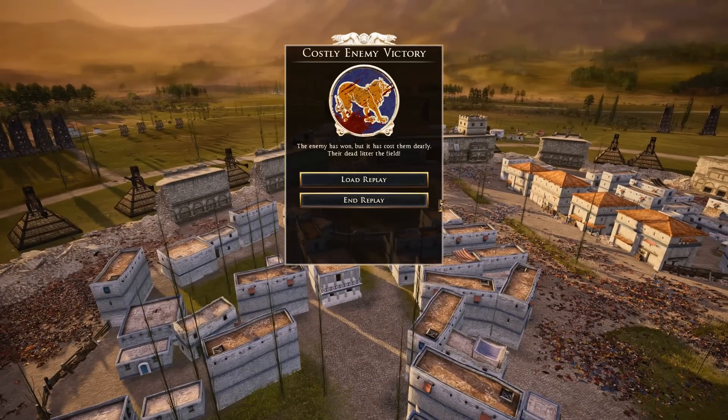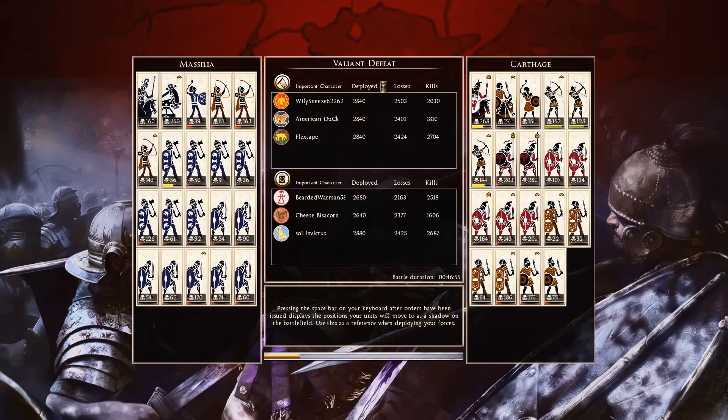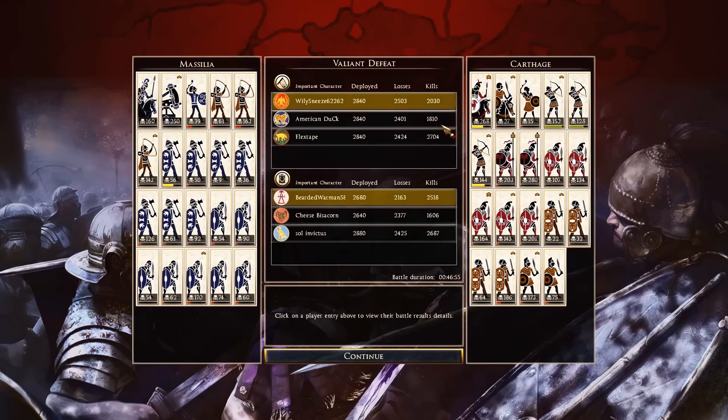Costly enemy victory — the defenders were able to hold out. Sent in by American Duck, who was playing as Massilia — thank you very much for sending it in. 1,810 kills for him, 160 with his general, 250 with his ballista — very nicely done.